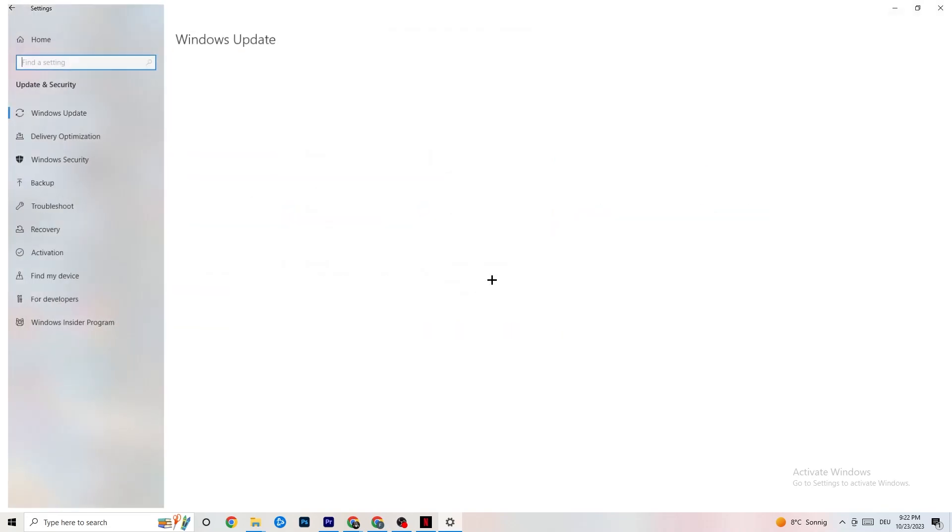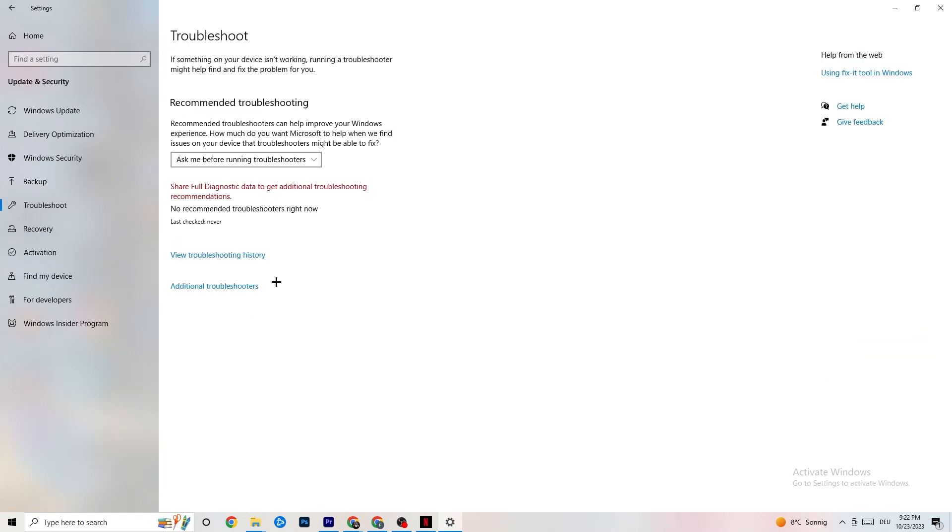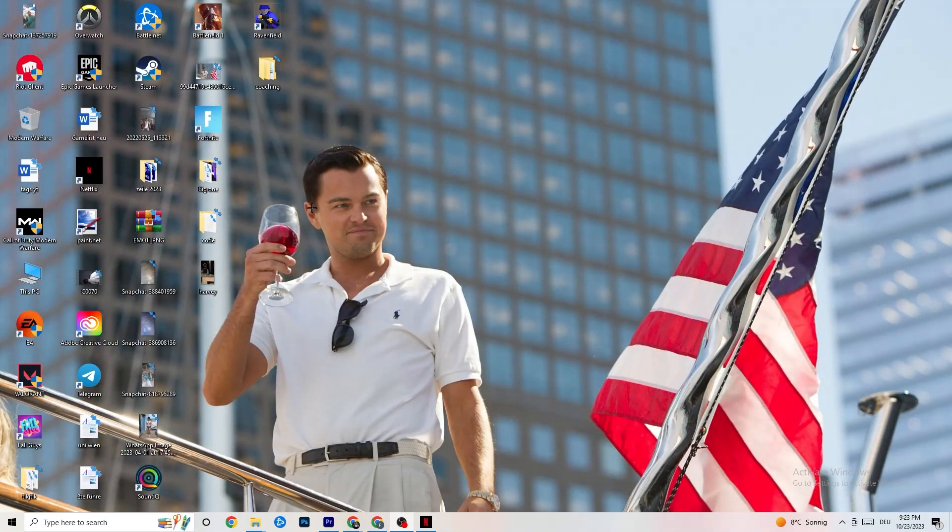Click on Update and Security, then go to Windows Update. This sounds basic but it will help you a lot — updating every single driver on your PC will help a ton. Click Check for Updates and update your Windows. Afterwards, click on Troubleshoot. Here you can use your own operating system to find any broken or non-working data that's harming your PC, and it will repair or delete it.